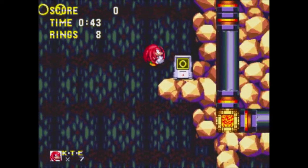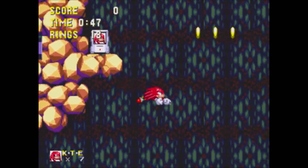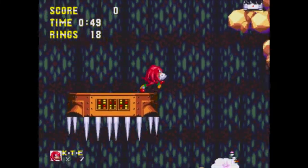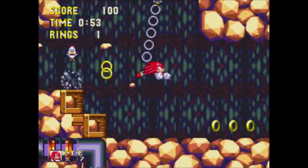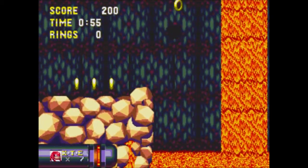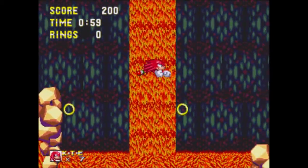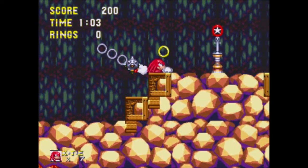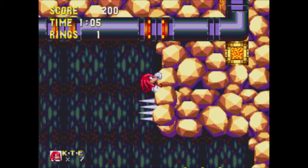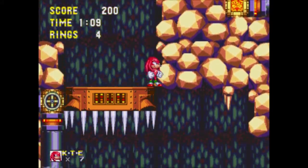The gas monster exclusive to Lava Reef — the one that saps your rings if it stays on you long enough — also just feels more annoying as Knuckles due to its speed decrease. You already can't jump much as Knuckles, so that further reduction hurts all the more. I just ran into a flaming wall twice. Not the first time I've run into a standing-still obstacle multiple times in a row — that's happened a couple times, especially off-screen.